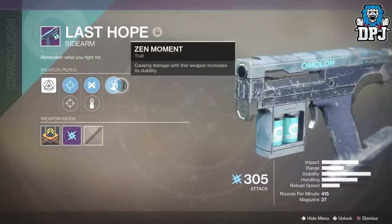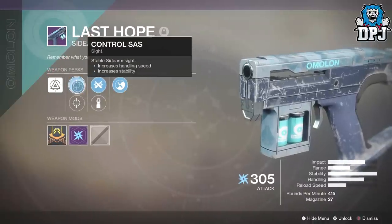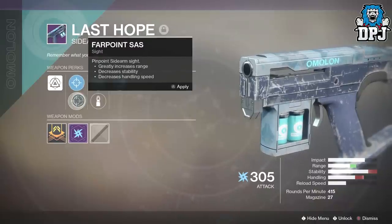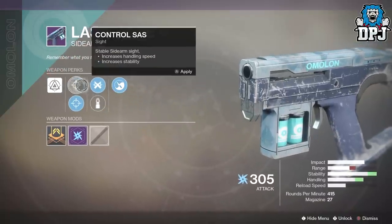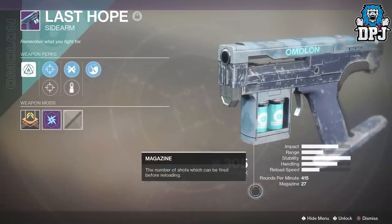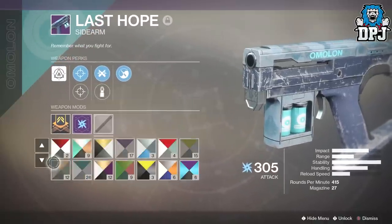Seriously, you would not be disappointed with this weapon — I guarantee it. On it we've got Zen Moment, we've got Ricochet Rounds or Steady Rounds, and we've got Candle SAS and Firepoint SAS. As you can see it's got max stability, max handling. You can mess about with some of these and improve range or whatever, but it's got max stability, 27 bullets in the mag — the thing does not move an inch.